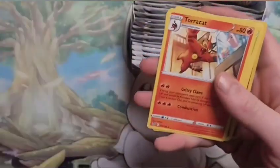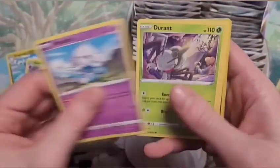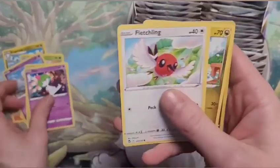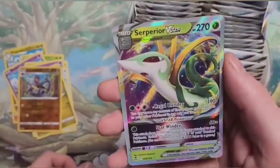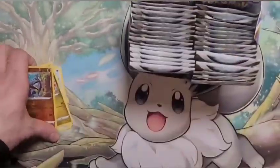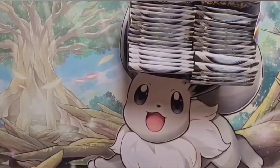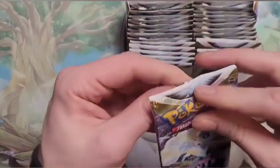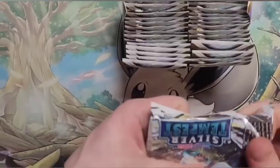I gotta start guessing the energy — I'm getting bad at that. Dragonair, Venomoth, Meditite, Durant, Routes, Fletchling, Dratini, Armaldo, and a Superior V-Star. That's pretty nice. I've never been good at calling the energy, but I think it's funny — I try. Let's see what I can do on this one.